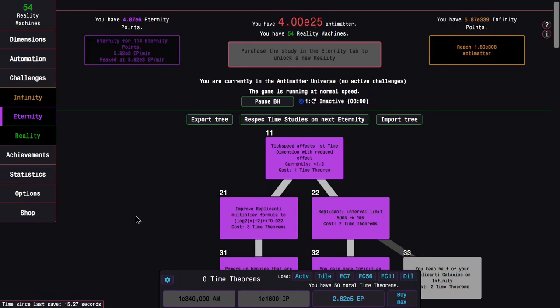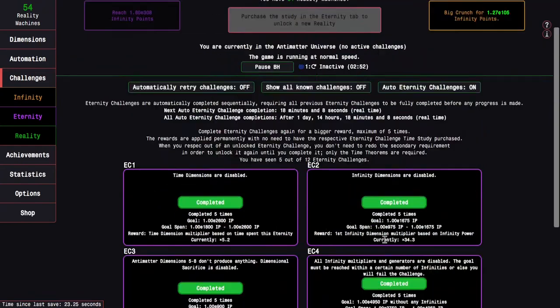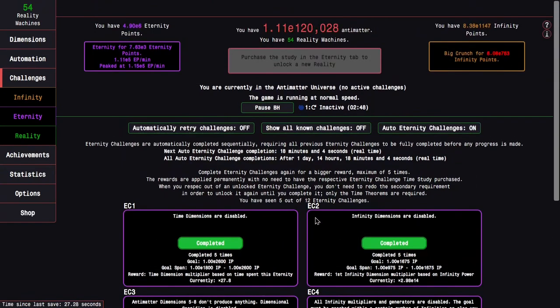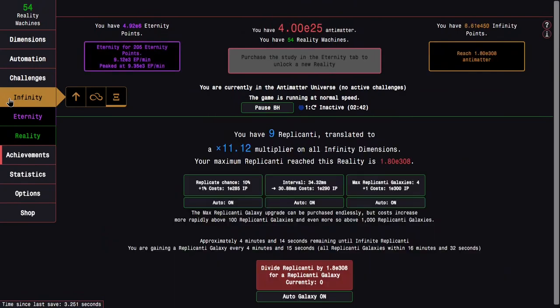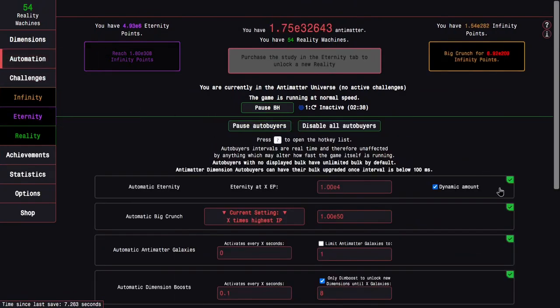Hi, Super Spruce here, back with another Android Dimensions reality update video, episode 44. It's been about a day since last episode. I don't have all the challenges completed, but I'm going to have everything up to five times one with this, and I have all of the normal achievements, which is pretty nice. I can start hopefully progressing more.